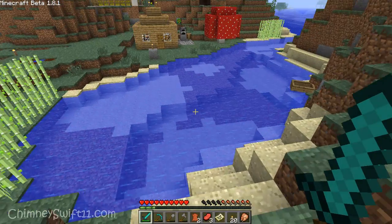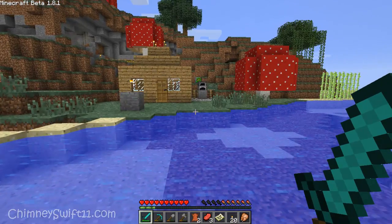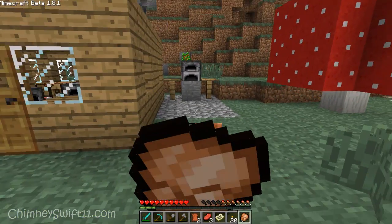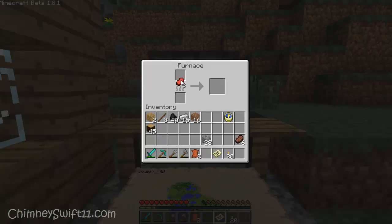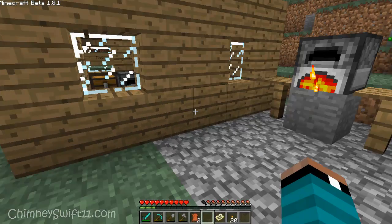It looks really cool on the side of the house, I'm not going to lie. I'm going to eat the chicken I have now because I'm already low on health. So we're going to right-click on the grill — I'm going to call it a grill now — stick a piece of coal in there, and look at that: cooking up some steak for dinner.